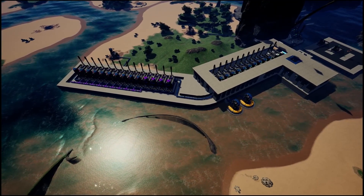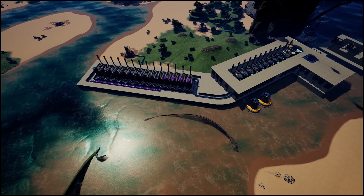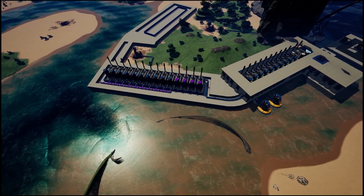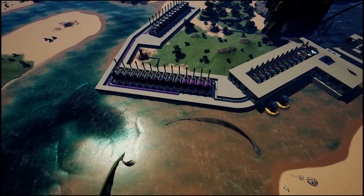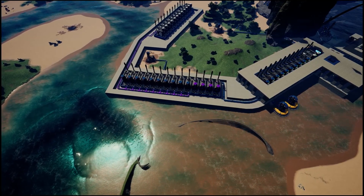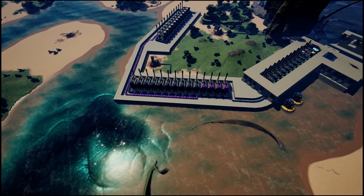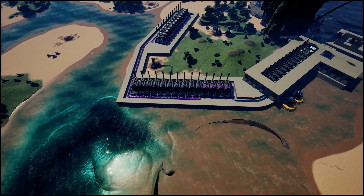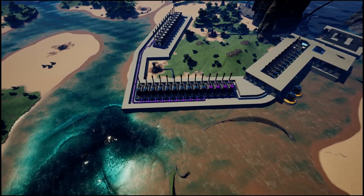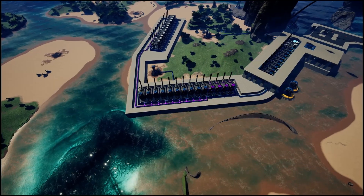The next segment of the power plant is the fuel production. If you follow this design you need to widen the platform by one foundation since you need more space for the packagers just behind the refineries. You will need 12 of each — or to be more precise, three groups of four — to turn 720 water together with the heavy oil residue into 720 fuel. Every machine except for the first water extractors at the oil pump will run on 100%, and the ratio from water packager to refinery is one to one.